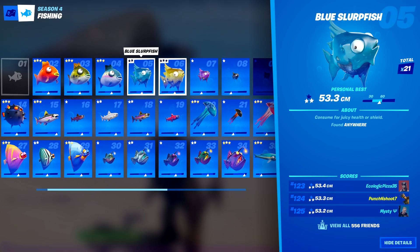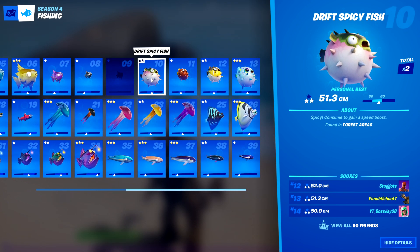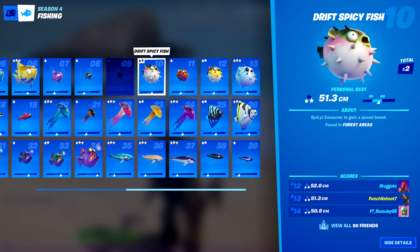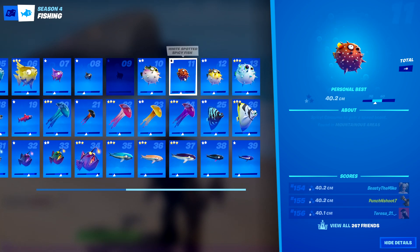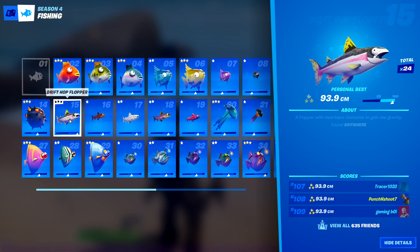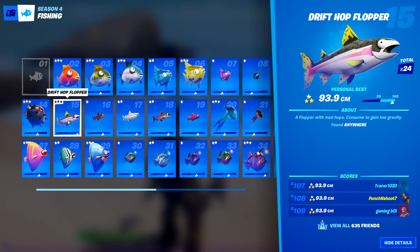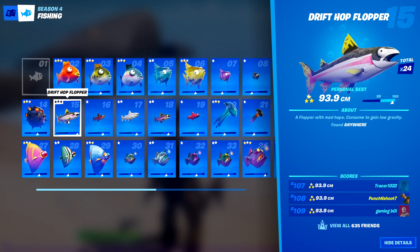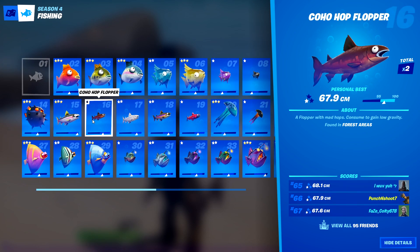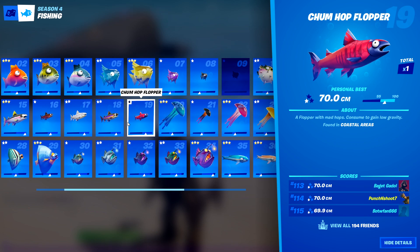There are five different styles of each fish except floppers — floppers only have three, and the Midas will make four. We have five slurp fish: blue, yellow, purple, black, and white. The spicy fish makes you very fast, similar to eating peppers — gives you a little bit of health. Five versions: drift spicy, white spotted, southern, sky blue, and molten spicy fish. The hop floppers give you the ability of hop rocks — consume one and you'll jump with low gravity. Five versions: drift hop, coho hop, Atlantic hop, chin hook hop, and chum hop flopper.